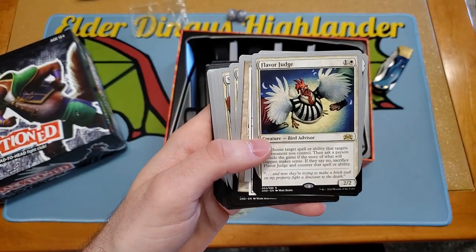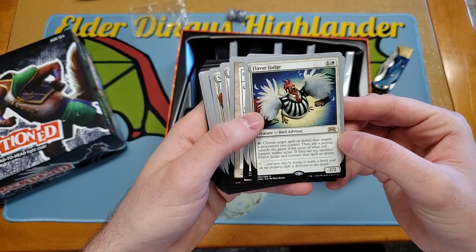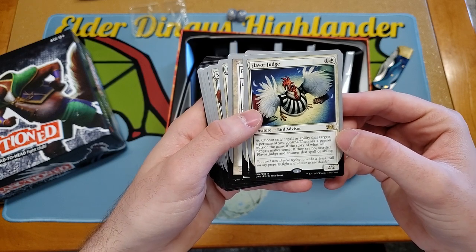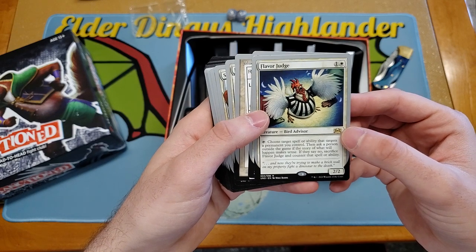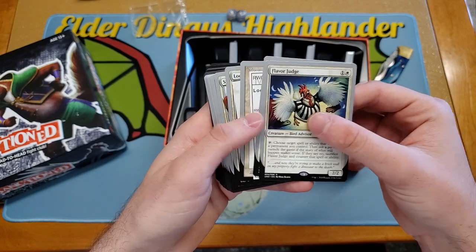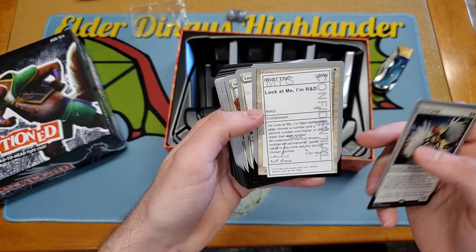Flavor Judge — I'm pretty sure that's new, which is kind of cool. That seems very fun. You choose target spell or ability that targets a permanent you control, then ask a person outside the game if the story of what will happen makes sense. If they say no, sacrifice Flavor Judge and counter that spell or ability. Look at me, I'm R&D — that's the flavor text.